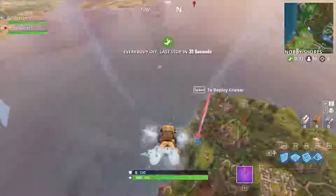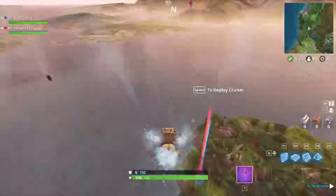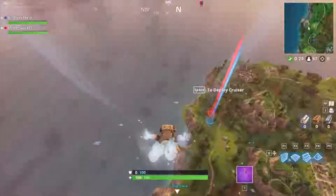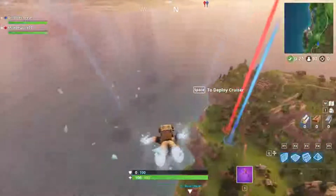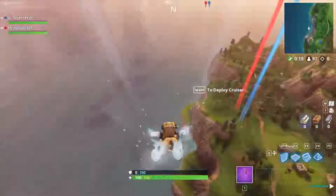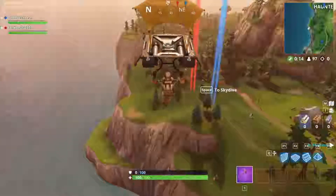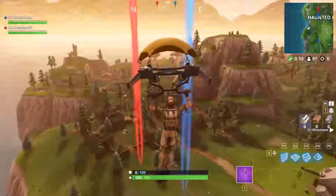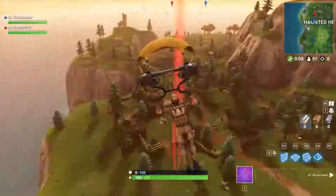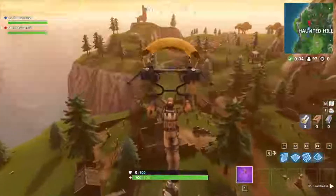The guided missile is basically a missile that you can control. One of the things you can do — you could do this with all RPGs, but the guided missile is a lot better — you can make people ride them. And you can turn the guided missile too. Once you launch it, you can control it. Does your point of view change to the missile itself? Yeah.